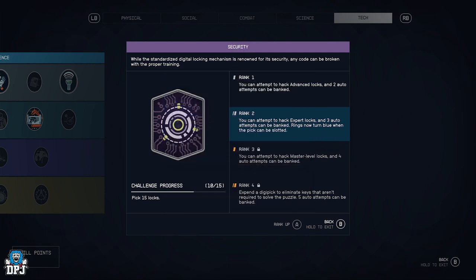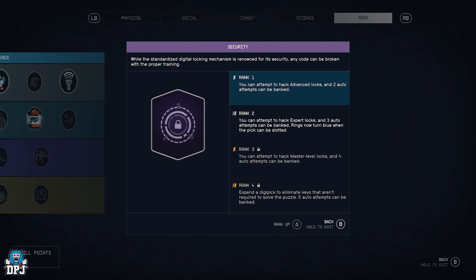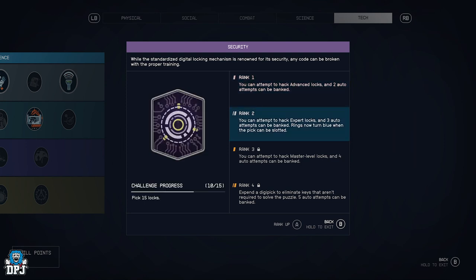To get this perk to rank two it's fairly easy — you have to lock pick five locks. Then you get rank two, which helps you access more advanced expert locks. You get three auto attempts which can be banked, and the rings now turn blue when the pick can be slotted. That's the important perk, and I'm so thankful it's at rank two and not rank three or four.